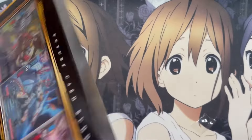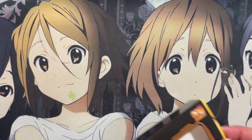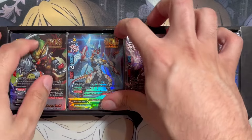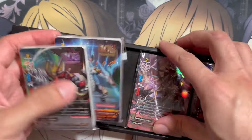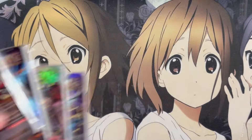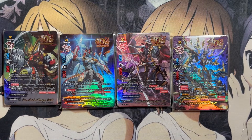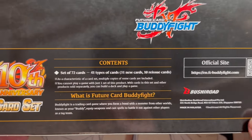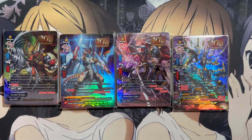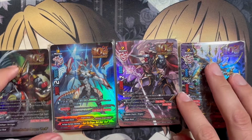Sadly, there are still some Revival monsters we have not gotten in English, but we still have those cards to pull. All of them are just packed into each individual deck set. So we will go ahead and open up each one to show all of the cards you get: a set of 72 cards, 41 types of cards, 31 new ones, and 10 reissues. Along with all the Buddies, we got some reprinted staple cards as well.